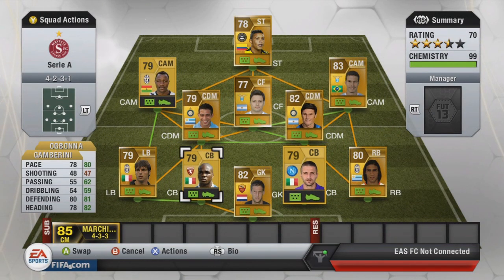The two center backs we have Ogbonna and Gambarini. Amazing pace, amazing deep heading stats and amazing heading stats. That's exactly what I want and they're just brilliant, that's all I can say about them.